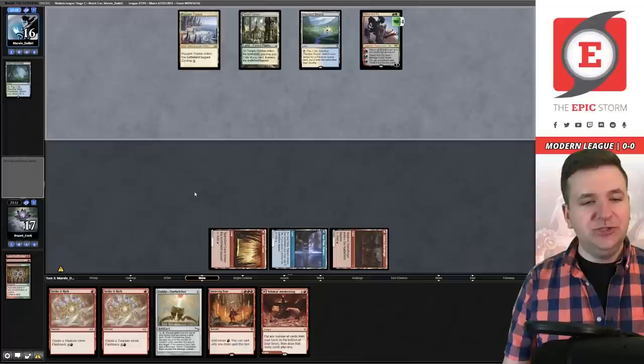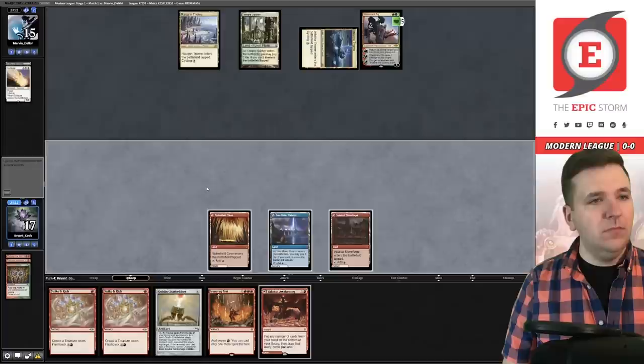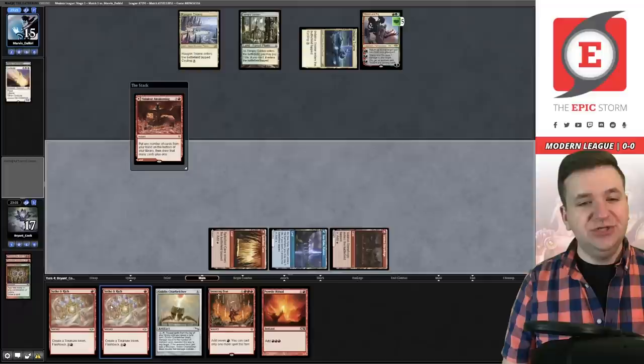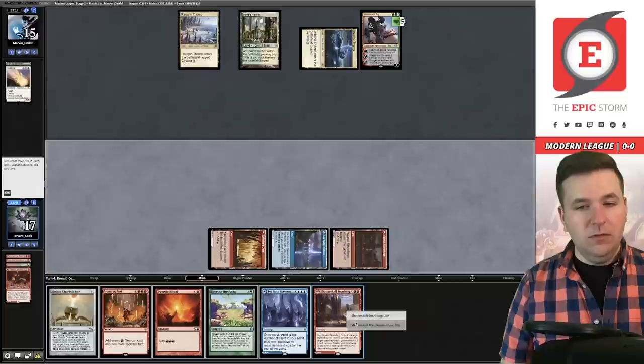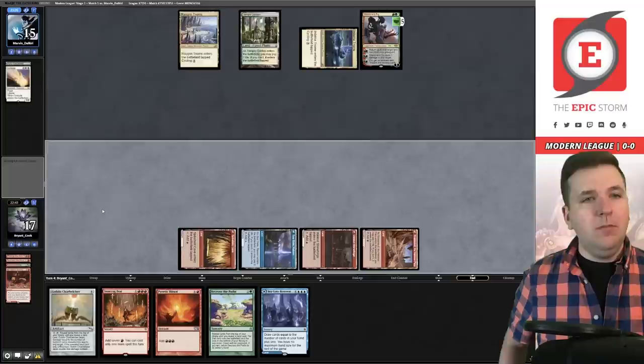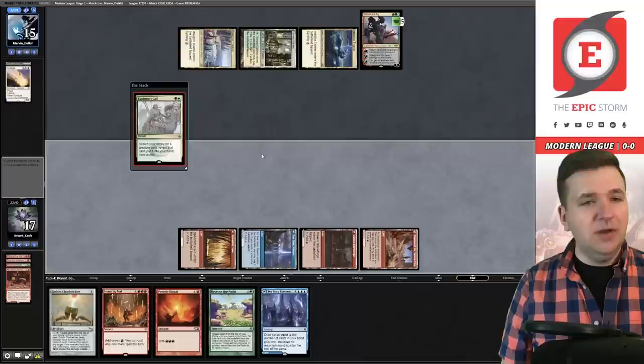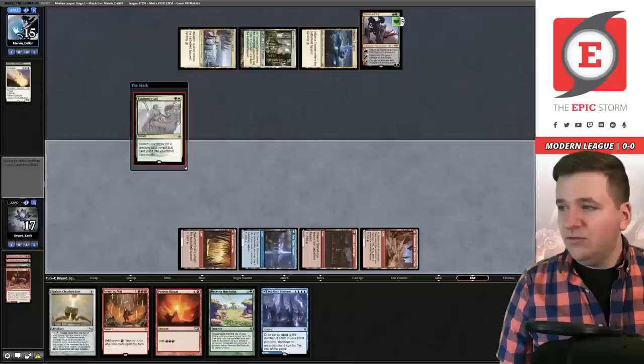I'm delayed a turn. Teferi pluses and they pick up another land; they discard a Solitude. We hit the ritual. I'm going to cast the Valakut Awakening because I want to see if I can draw into Pact of Negation — maybe that's dumb when I have Iron Crag. We'll draw three, play the Manamorphose, past the turn. I'm aware I could have gone for it there, but if our opponent has Spell Pierce I don't want to be punished. There's a chance they're not, since this isn't Creativity — but you never know.